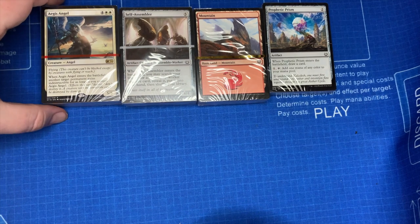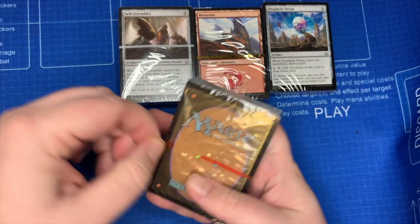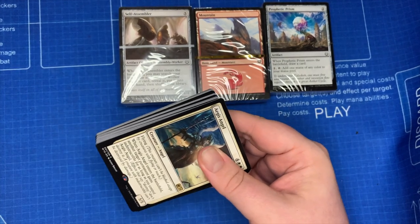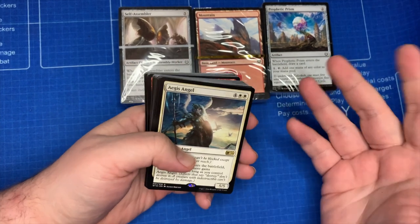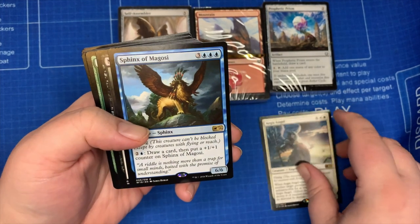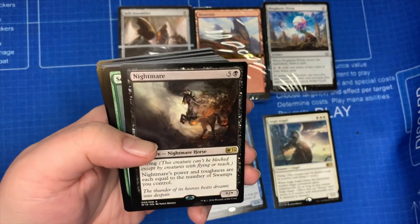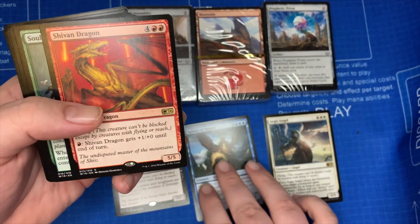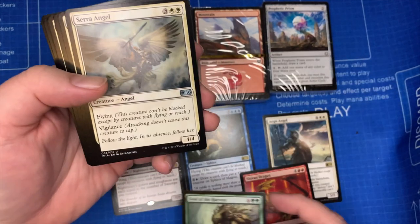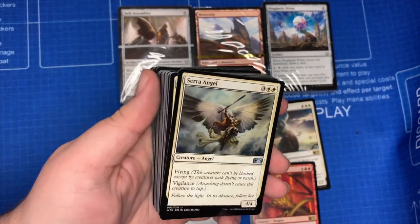We'll start with the red deck. So for the non-semi-randomized cards, you're going to get your Aegis Angel for white, your Sphinx of Magosi, Nightmare, Shivan Dragon, and Soul of the Harvest — that way you can do one of the five colors. And then we have our other non-randomized cards, which are all going to be based around those five.